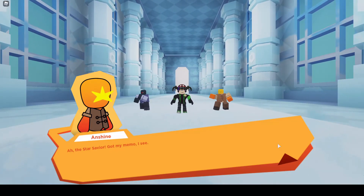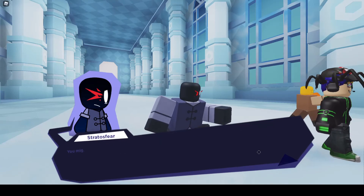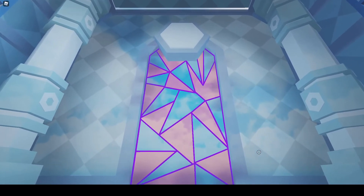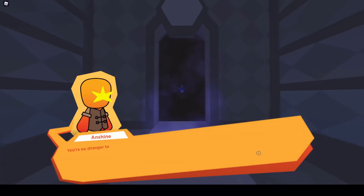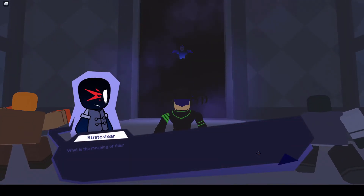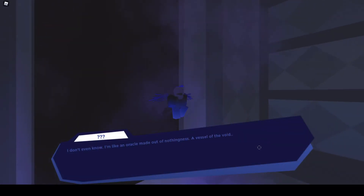'Ah, the Star Savior — got my memo, I see. You're just in the nick of time, or maybe you aren't. We're a bit confused right now. Welcome back — we're dealing with some unknown entity here. It infiltrated the Emporium from inside, and we think it's behind this door. You might want to step back a bit.' Unknown entity? That's not good. Those colors remind me of one thing. Oh no. 'Oops — sorry about that little door of yours. It just broke through the door like it was nothing. You're no stranger to this place, are you? What? How are you breaking in? What is the meaning of this? Who are you? Show yourself.'